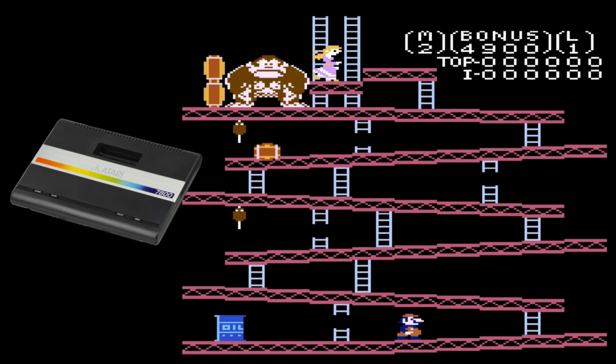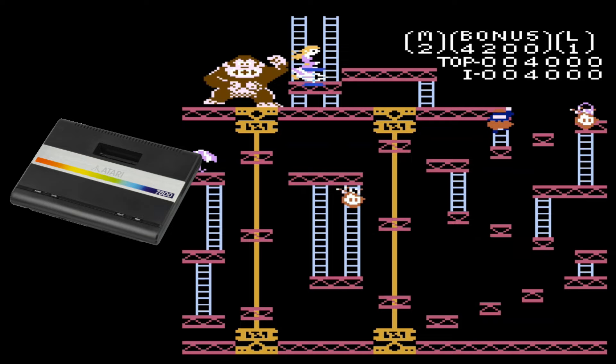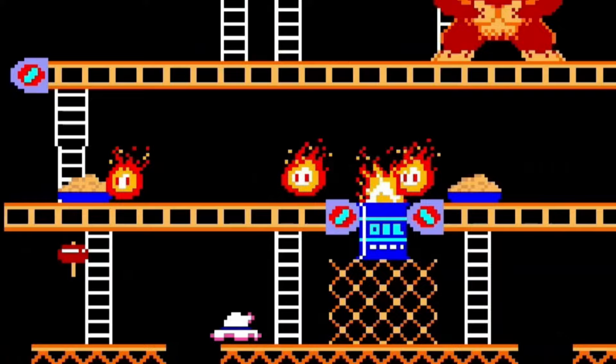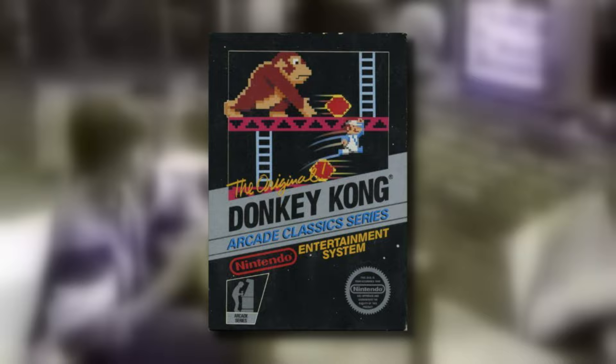Honestly, the Intellivision version is the worst version of Donkey Kong I've ever played. The Atari 7800 version is a decent translation, almost as good as the Famicom one — the graphics are closer to the arcade version and it features three out of the four stages, but like the others, it's missing the cement factory level. These are all older consoles with much less than 32 kilobytes of ROM space, so it's not surprising stages had to be cut. My guess is the cement pans moving on screen probably posed an issue due to sprite limitations on these older consoles.